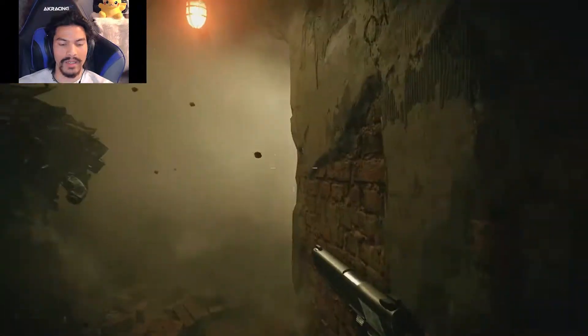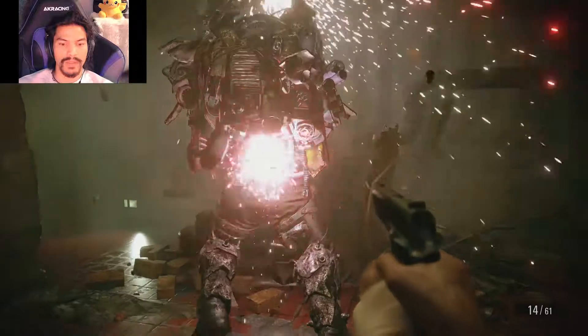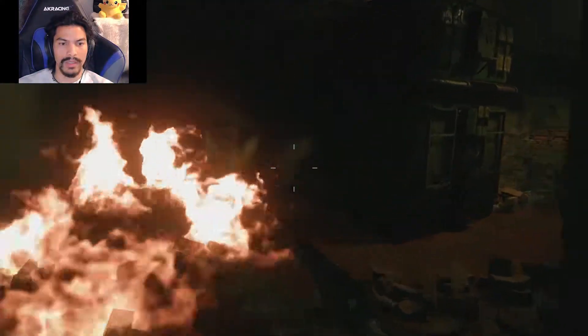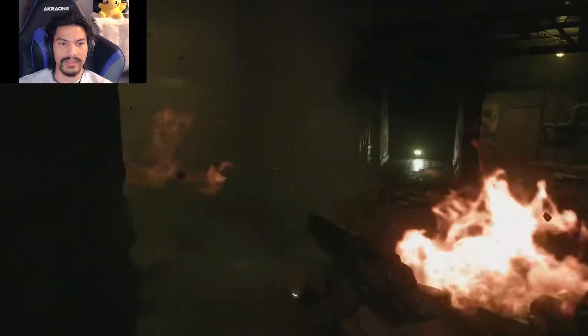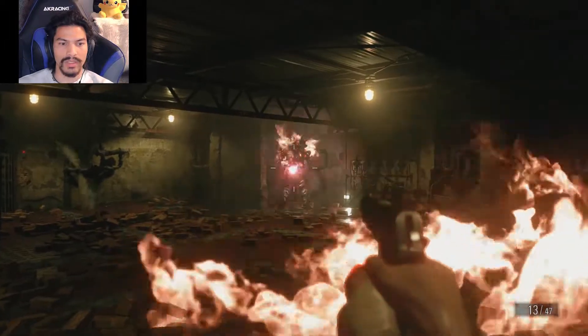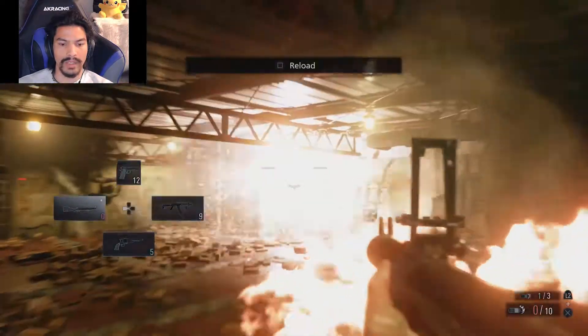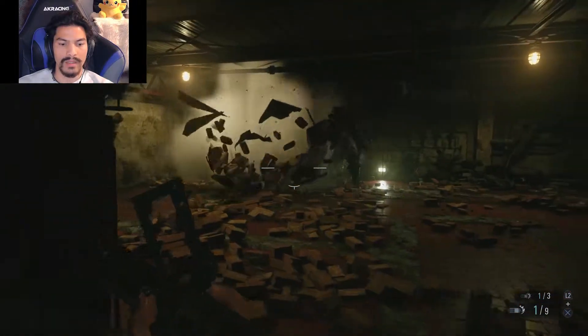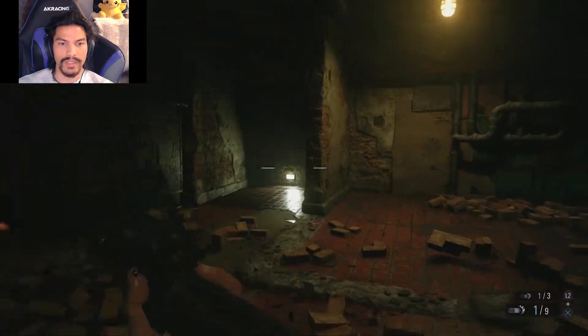Once you get a nice open area, you'll be able to start making him run into the wall — the actual sides of the room where he can't run through. At that point, while he's stuck on the wall, you can shoot him right in the back in the little glowy red area. He'll take significant damage there.